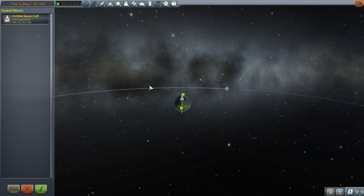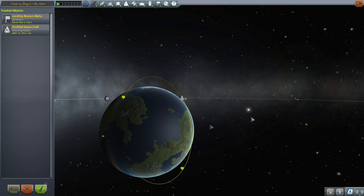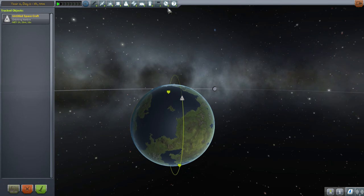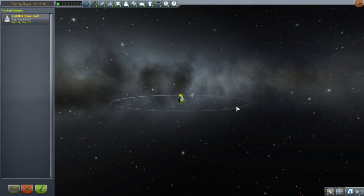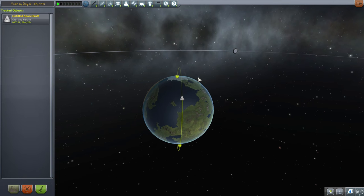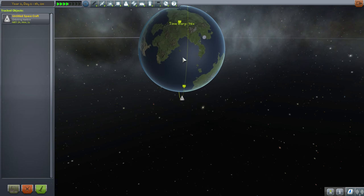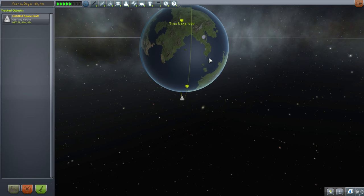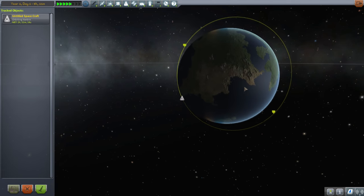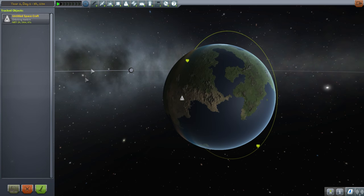When going out to other planets you might end up with a stage hanging around in orbit. There are also asteroids and unknown objects tracked here. Now the KSC is over here, so if we deorbit now we might stand a chance of hitting it. Let's jump back to the vessel. I'll allow some buffer — I'd rather land in the ocean than hit a mountain. Capsules do not survive hitting mountains very well. If I deorbit now the periapsis should go into the ocean, which would be best.